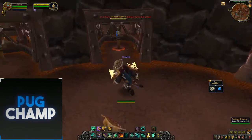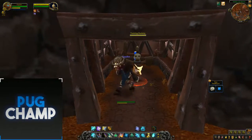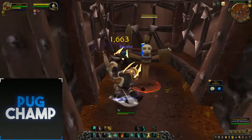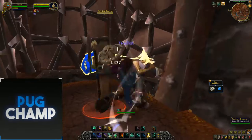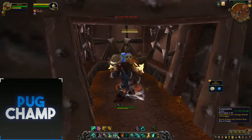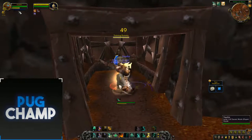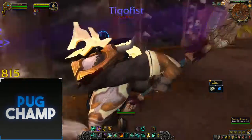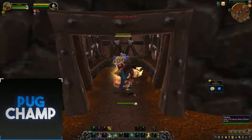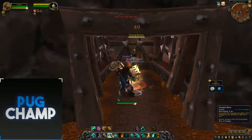For people who don't know the lowdown on Brewmaster: when you're taking damage, your Stagger bar goes up — that's the amount of damage being delayed. You keep Iron Skin Brew up at all times to increase your Stagger amount; it doesn't stack so you just want to keep it up. With Purifying Brew, you clear your Stagger so you're able to take even more damage. There's a colour indicator: red means a lot of Stagger and danger, yellow is fine, and green is good. When you've got Stagger, you're taking damage over time, and you eliminate this with Purifying Brew and Iron Skin.